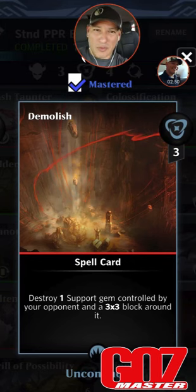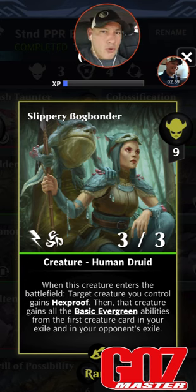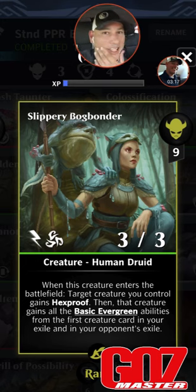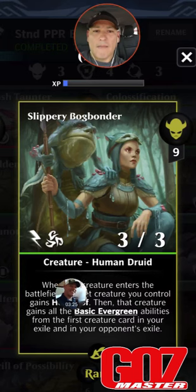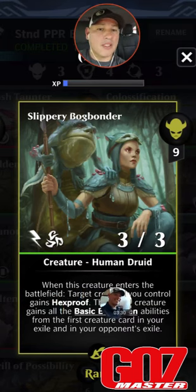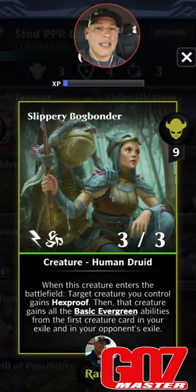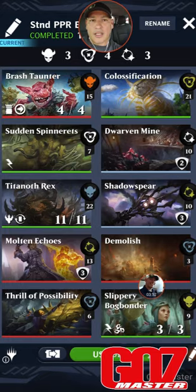Demolish helps remove supports. Thrill of Possibility lets us dig through our deck faster — discard a card, draw two cards. One frustrating thing: destroy effects still hit Taunter even though it should be indestructible. My recommendation to Octagon — if you're going to make a creature indestructible, make destroy effects not work on it, and only allow exile effects to work, just like in Paper Magic. That's not the case in Puzzle Quest. So instead we need Hexproof — Slippery Bog Bonder, first time I've used it. It's a 9-mana 3/3 with Flash and Hexproof. When it enters the battlefield, target creature you control gains Hexproof and all the basic evergreen abilities from the first creature card in your exile and your opponent's exile. This is the popper build — let me show you what Brash Taunter does.